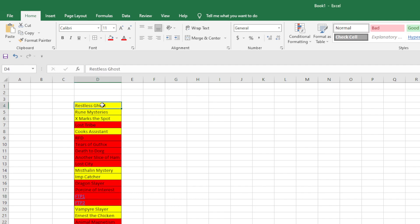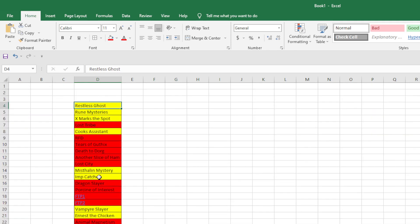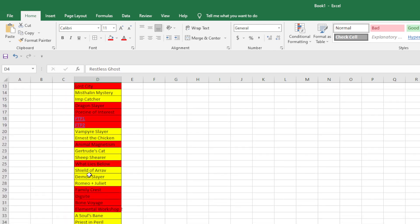At the top here you see Restless Ghost. There's not really any order to this — it's more just color coordination so I can tell what I'm doing a little easier. Everything that is yellow is something that I can currently do, where there's not going to be any kind of restriction, be it quest-related or skill-related, that will prevent me from being able to do it.